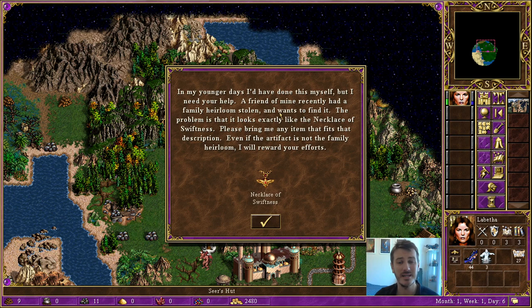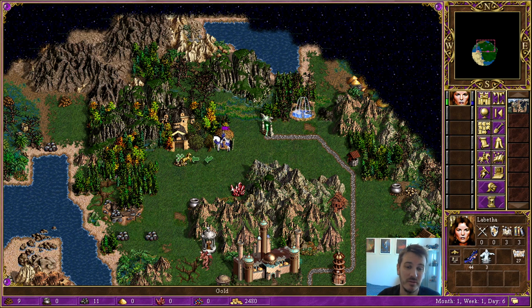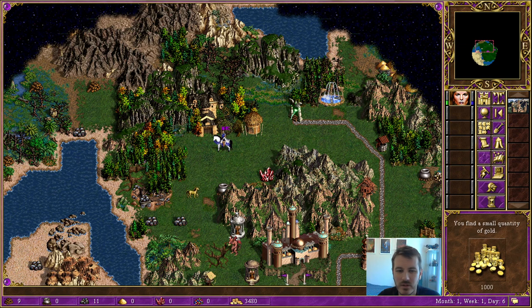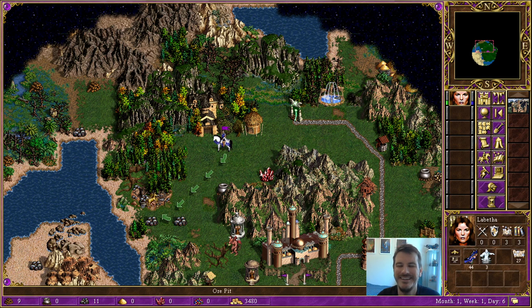In his younger days he would have done it himself, but he needs our help. A friend of mine recently had an heirloom stolen — a Necklace of Swiftness. Please bring me anything that fits the description. The problem is the Necklace of Swiftness is quite good and gives all of your creatures plus one movement, which we kind of want. We'll take this gold because it's on our way.